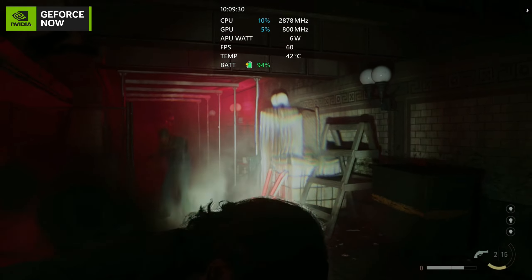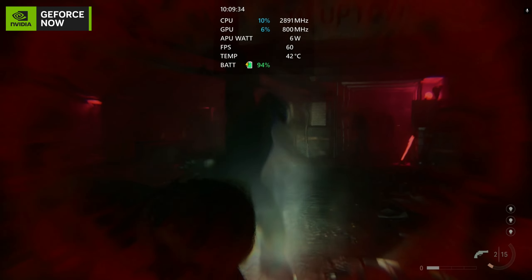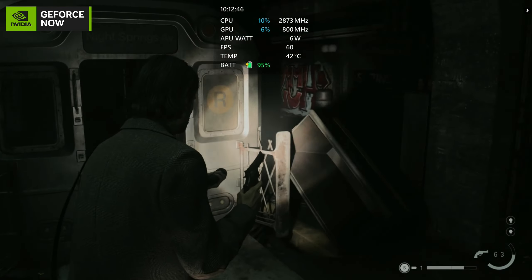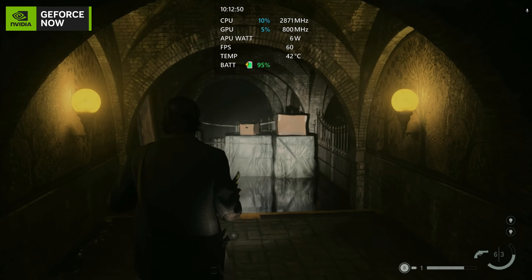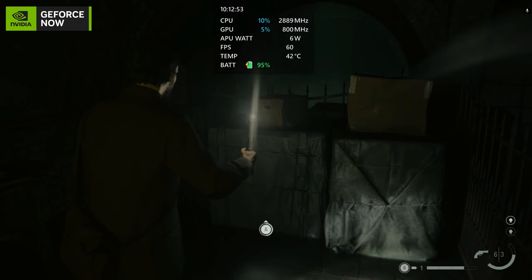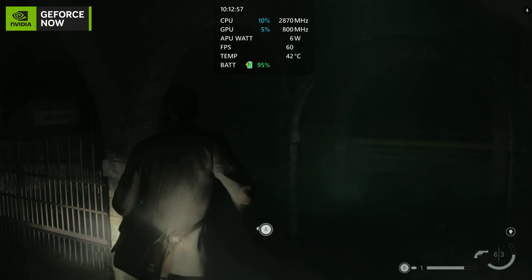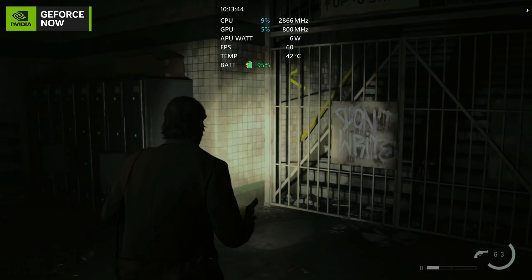If you do have stable internet then GeForce Now is a fantastic way to be playing this on your Ally, as you'll be holding a perfect 60 frames per second easily. You can actually increase the frame rate to 120 on the Ally and push around 70 to 80 frames per second on Alan Wake 2 if you want. But 60 frames per second is more than enough to stay stable and clean and have a fantastic time with this game.